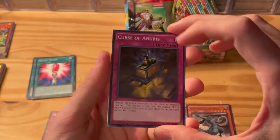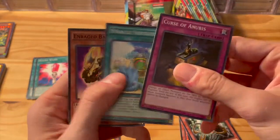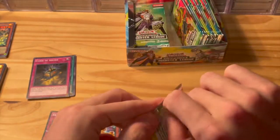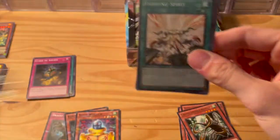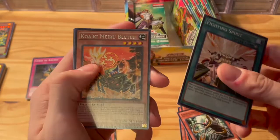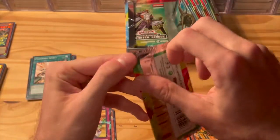Curse of Anubis, Slate Warrior, and then Cross Sword Beetle — which was on one of the pack artworks we opened. In Range, Battle Ox. Fighting Spirit, Polynosis, Koa'ki Meiru Beetle, Book of Life — good one — Chain Dog. We've got some good cards in here.